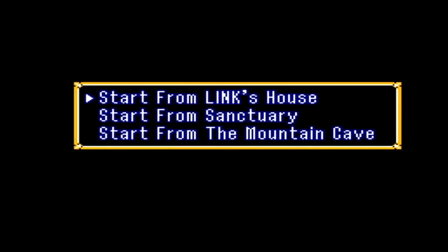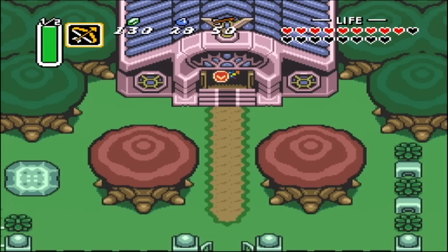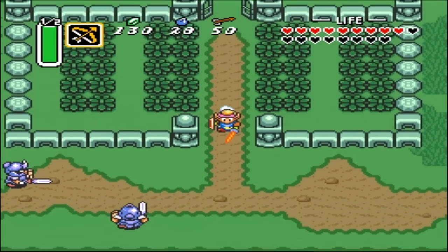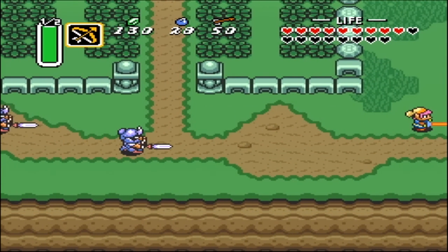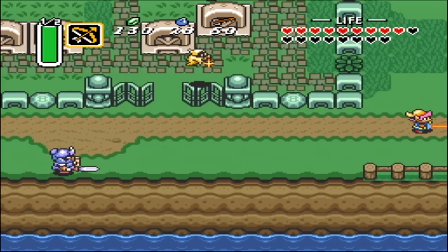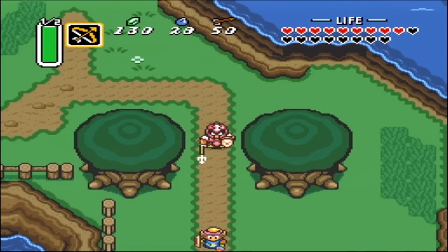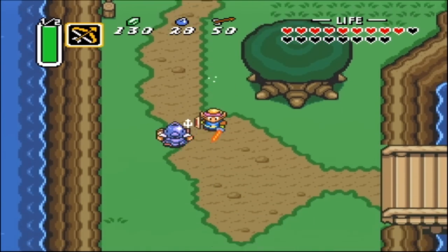Hello everyone, my name is SoMungry and today I got a secret for you. This secret is known as the Chris Houlihan Room. I hope you guys are enjoying my playthrough of The Legend of Zelda: A Link to the Past. This secret is very talked about, and it is said that you can reach it if you start at the sanctuary and run all the way to the starting bush — the bush that leads into Hyrule Castle — and you will be pushed into a secret room known as the Chris Houlihan Room.